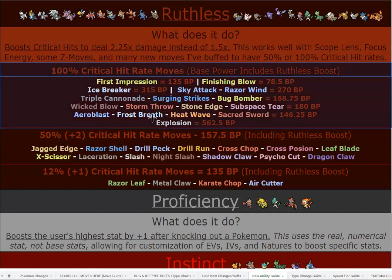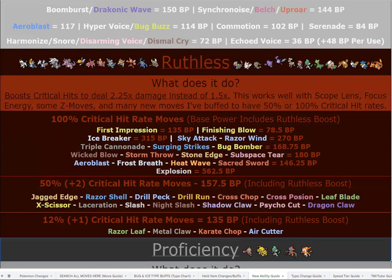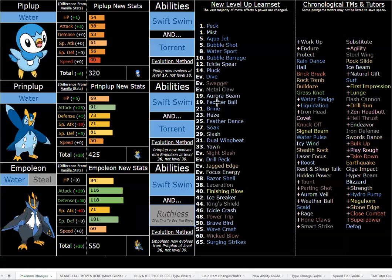With a Scope Lens, Wicked Blow and Stone Edge will always crit. Surging Strikes is also incredibly powerful — Crawdaunt and Kabutops are the other Water-type Ruthless mons currently using it, and more are coming. So Empoleon is both a great defensive and great offensive Pokémon. The pre-evolutions also have changed stats — Piplup is a super tanky mixed attacker with a great move pool and all kinds of great coverage moves.